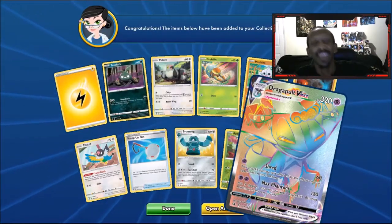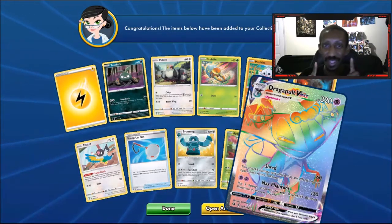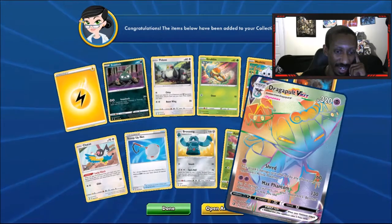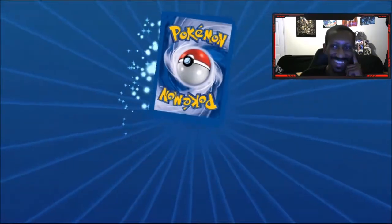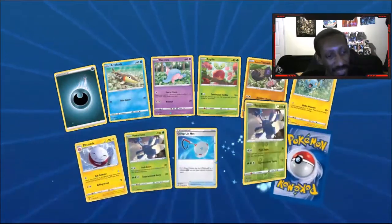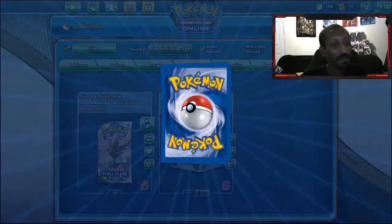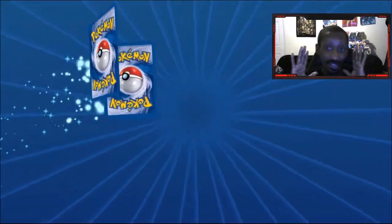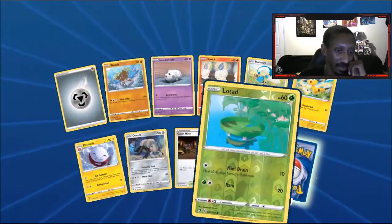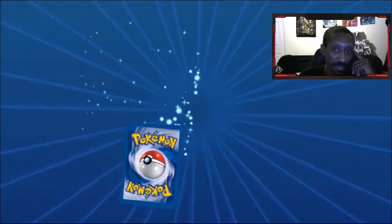We got it — the rainbow rare Dragapult VMAX! That's what we're hunting for, we got one! Oh man, that's great. Another Galarian Articuno. In our simulation box this is what we got — the Dragapult, that's all I wanted, we got the Dragapult!